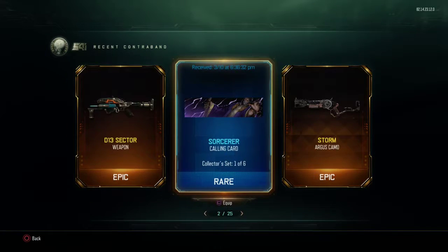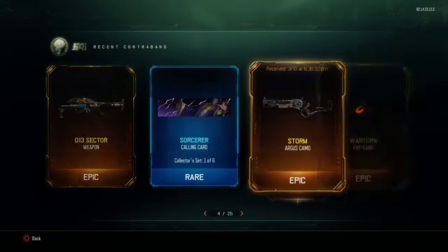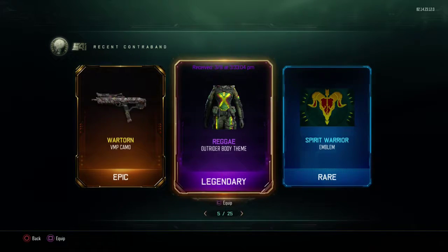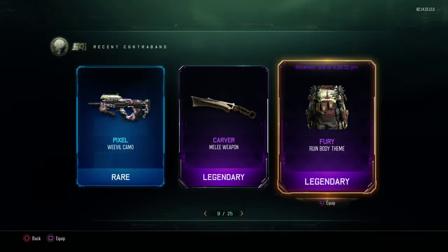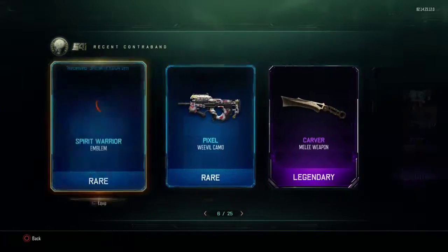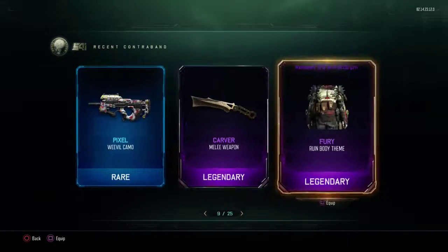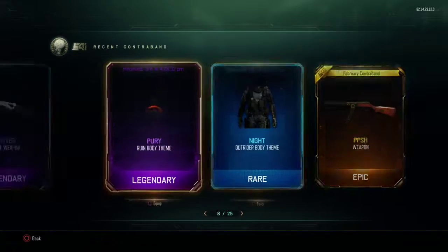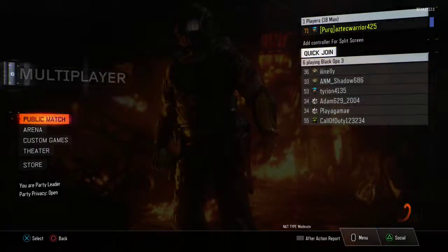Okay guys, I'm showing our recents — this is the D13 sector that we just got and I freaked out. Then this one we got, I don't remember when, but it was before this. We got the Carver and then we got the PPSH. That's so lit — it's only three supply drops apart, and people spend like a hundred dollars just to get one weapon. That is awesome, I can't believe we got all of it like that.